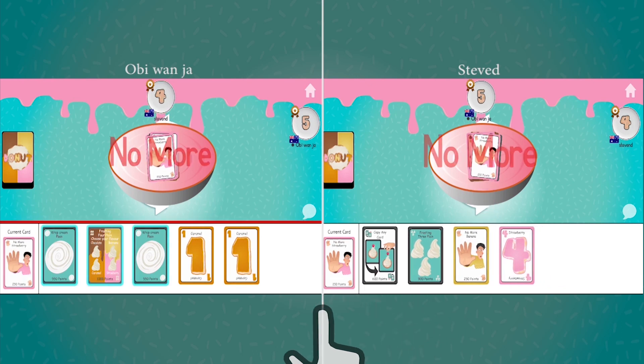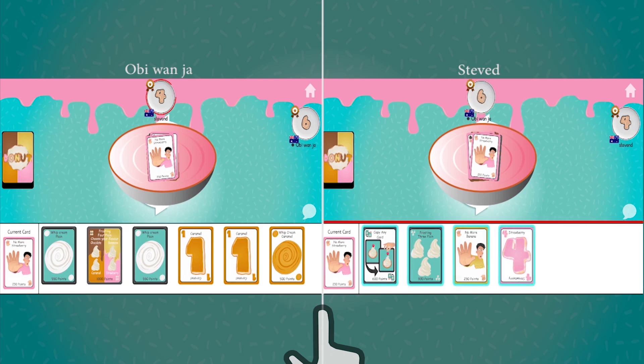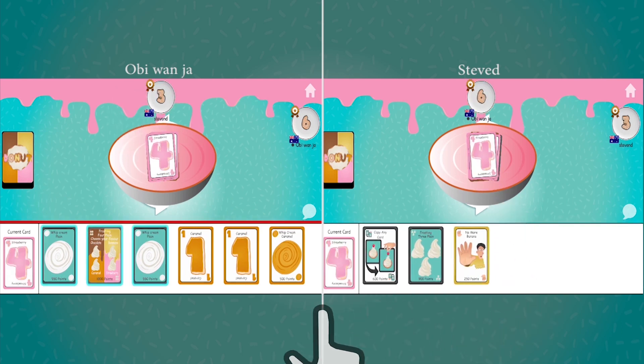Steven D does not want those four donuts and nullifies them with a No More Strawberry. Ob could have played the highlighted cards in his hand but picks up a card by touching the deck. Steven D then plays the highlighted Strawberry Four.